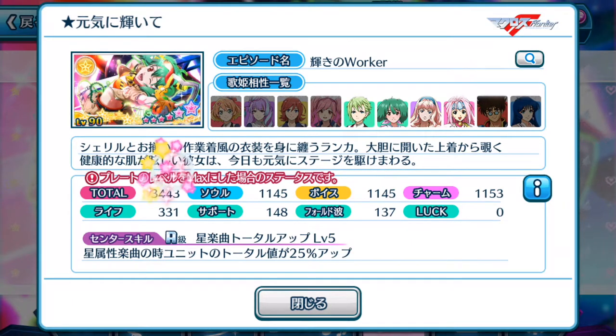From this we can tell that Ranka's plate has a 3443 total score, balancing out in all 3 factors of points. The center skill for the plate is star element songs, where we gain a 25% up when it's equipped onto a unit. Sadly to say, this center skill is specifically just for high score purposes on yellow element — or star element — songs.